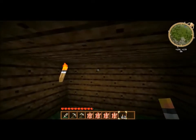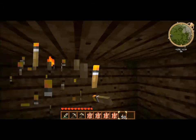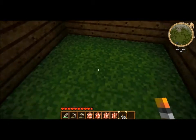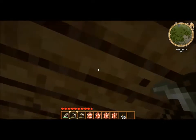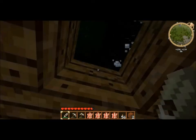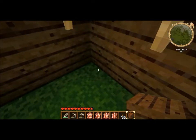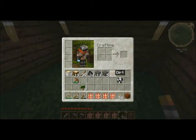Placing by right-clicking. Put a good amount of torches down. Now that we have a good amount of equipment — it's nighttime. Day one has been survived. To not waste time, we're going to build stuff while we're inside this little house.